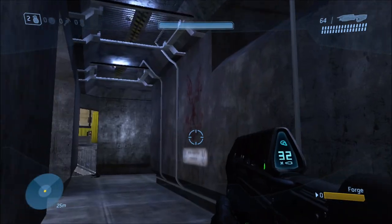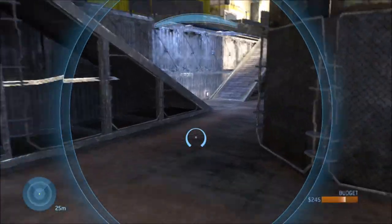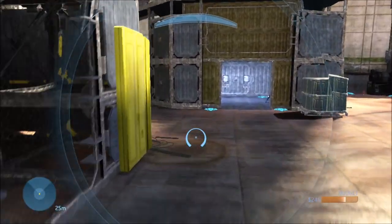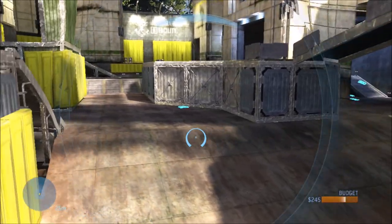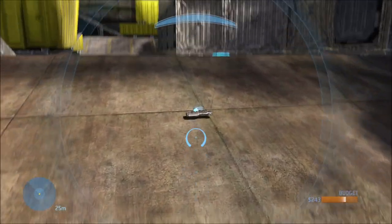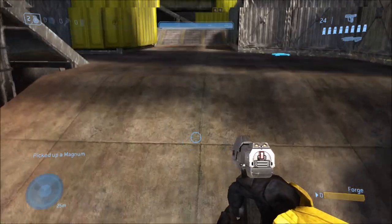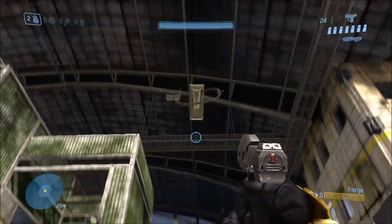I don't know if they're directly linked to the security cameras you see following you around — they might be separate invisible ones. But the point is, this map was actually supposed to have functional security cameras at one point where people could see through them. That was cut from the game, though all that stuff is still in the game files, just not available in gameplay.